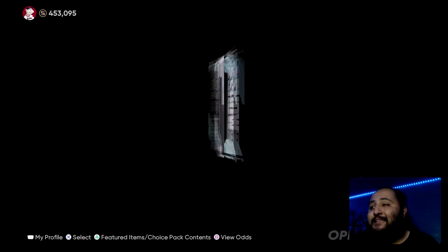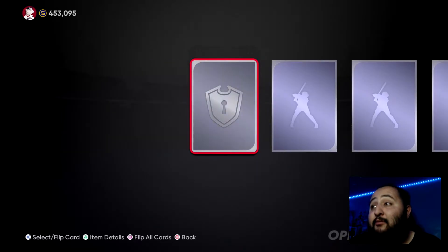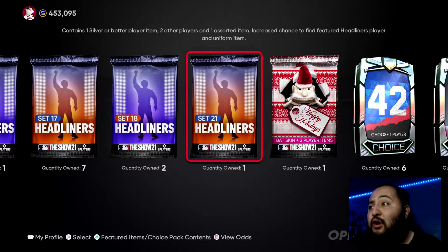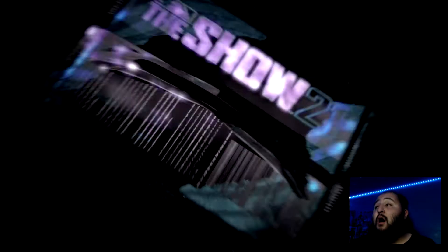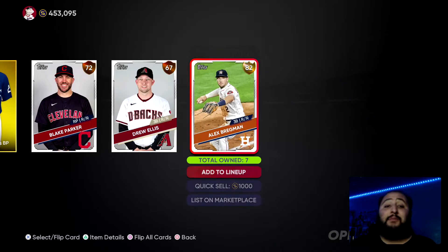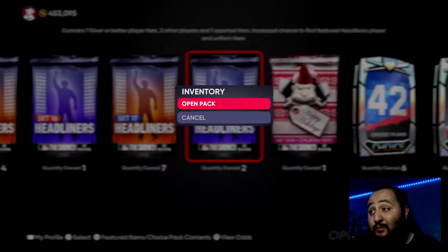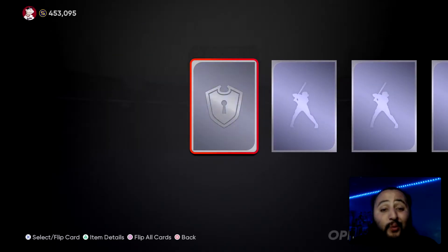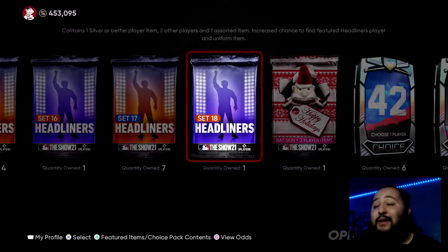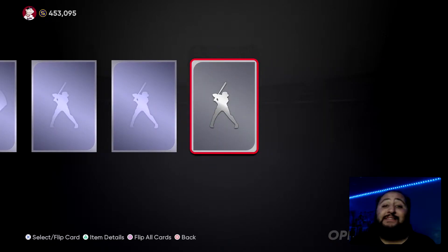We got Manny Machado — okay, that's 5k stubs, not bad, Set 21. We're still in the lockout for Major League Baseball. Carlos Correa turned down almost a 300 million dollar contract from the Tigers before the lockout happened, which is crazy. And then the Tigers went after and offered Javi Baez some money, and now they got Javi Baez instead of Carlos Correa.